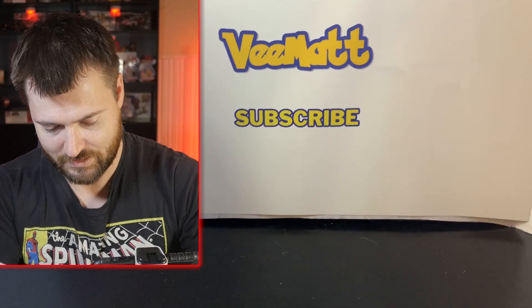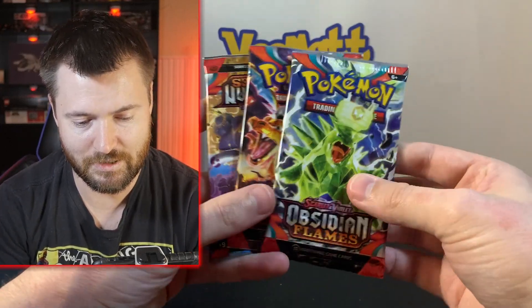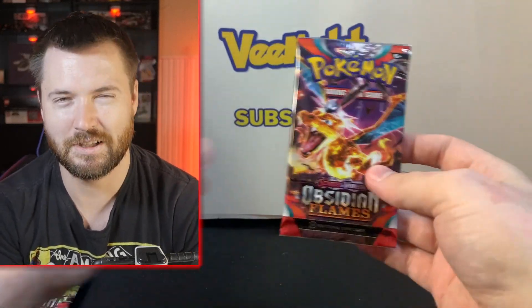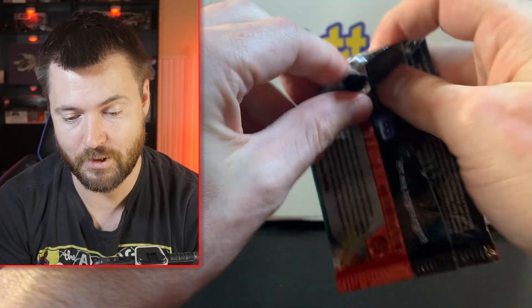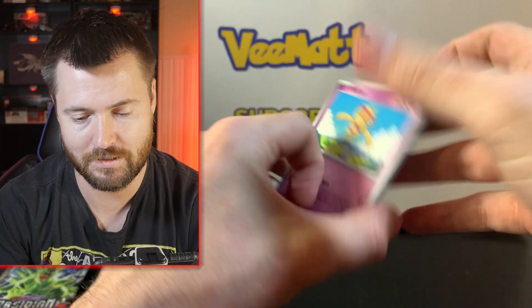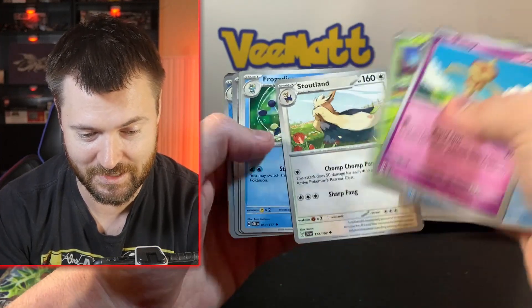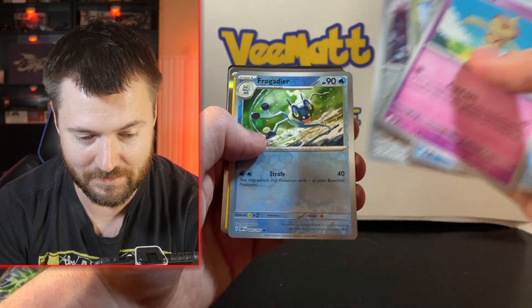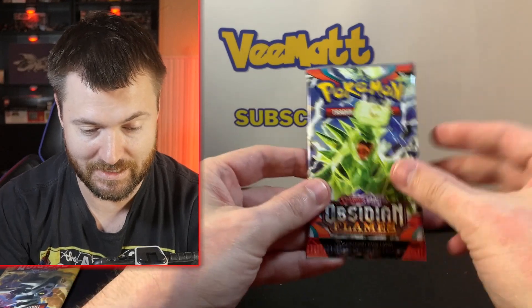Let's start off — actually, let's do Charizard first. Will the Charizard pack actually give us a Charizard? So far we've had one EX out of the three-pack blister. I'm hoping for better luck. This set is not doing well for me — Trampa that Melton, Thunderous again. Next pack here.